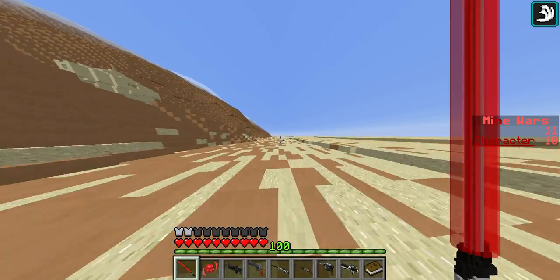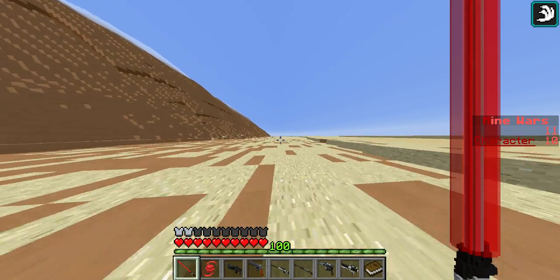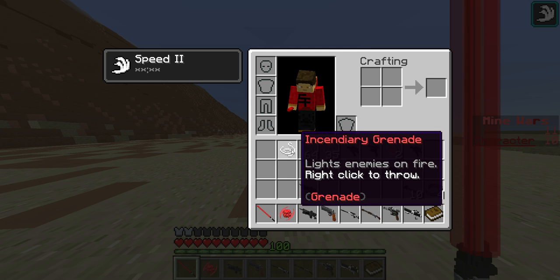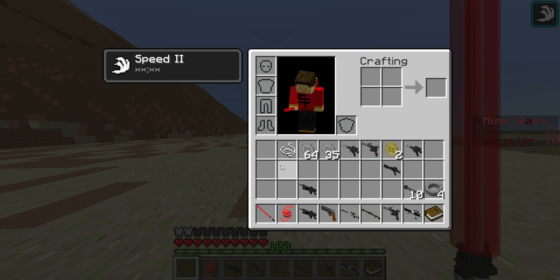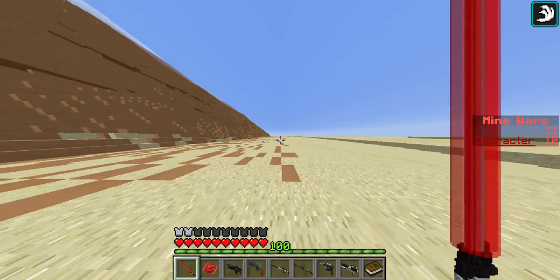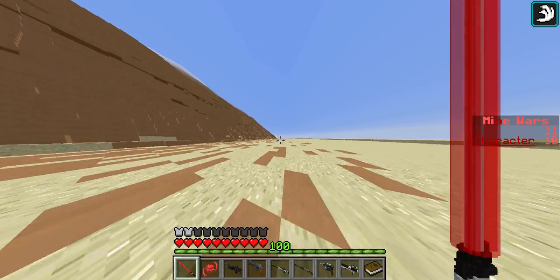I didn't really plan this video out — I basically just joined and started filming because I got so excited about the game mode. There's no armor currently, but there's this stick item and grenades are coming but not done yet. You also have coins which you use to buy guns and complete quests.